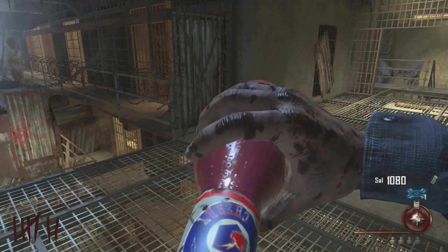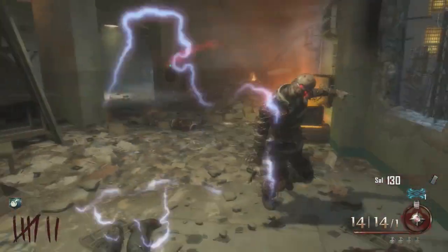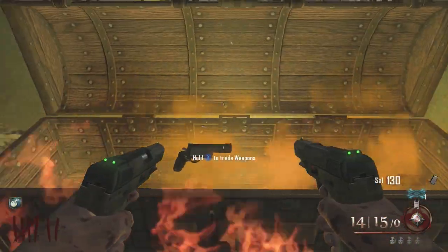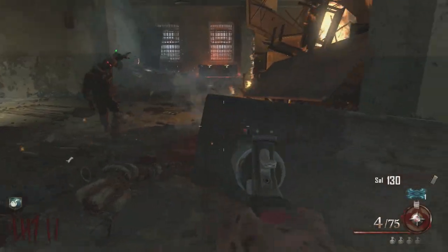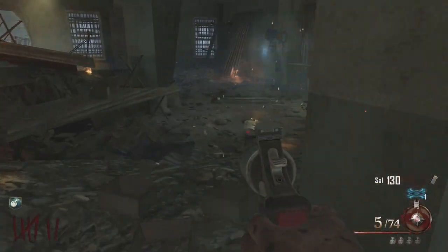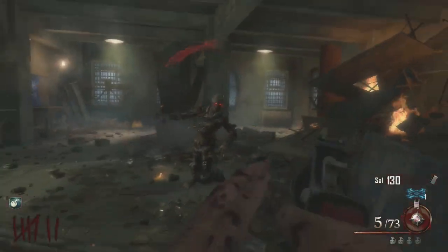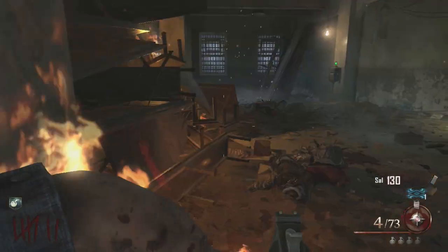Now, I didn't understand this perk actually at all. I know it shoots off an electric kind of wave when you reload, but I don't actually understand what it does. Because you can see right there, it actually doesn't kill the zombie when I try to reload. It's pretty weak in my opinion and it's only round 7 and I can't even kill these zombies with this thing.